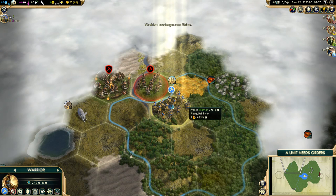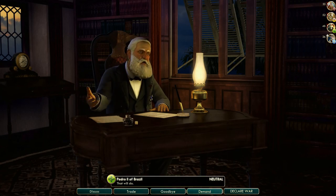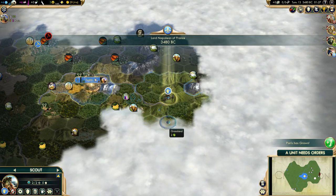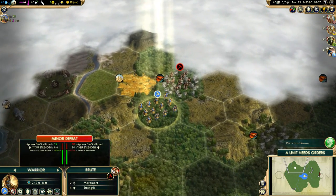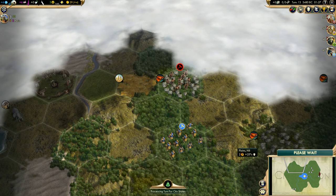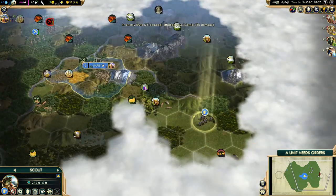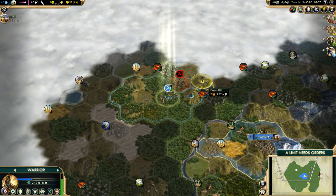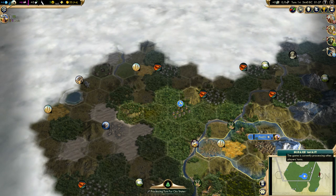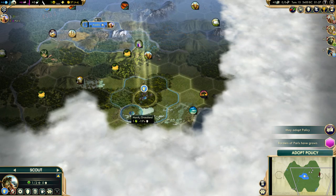This barbarian is trying to attack me, but I will go to the forest. We could use some more gold per turn. This barbarian is stalking me but it's only a Brute — a warrior — they are not very powerful. We don't attack them. Let's go towards Paris. Shrine in three turns.